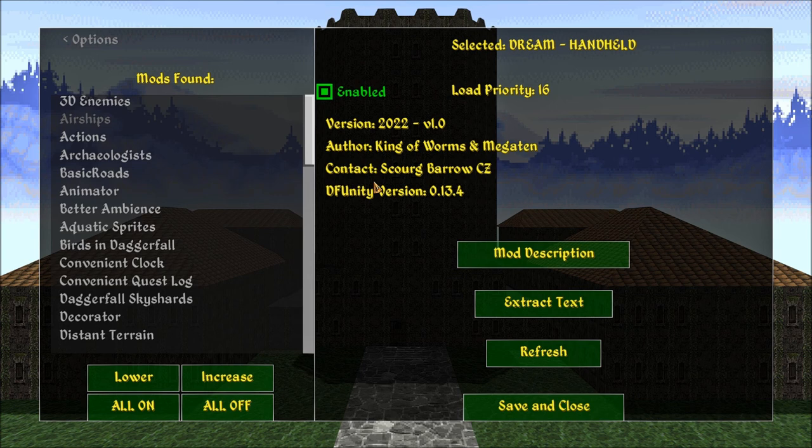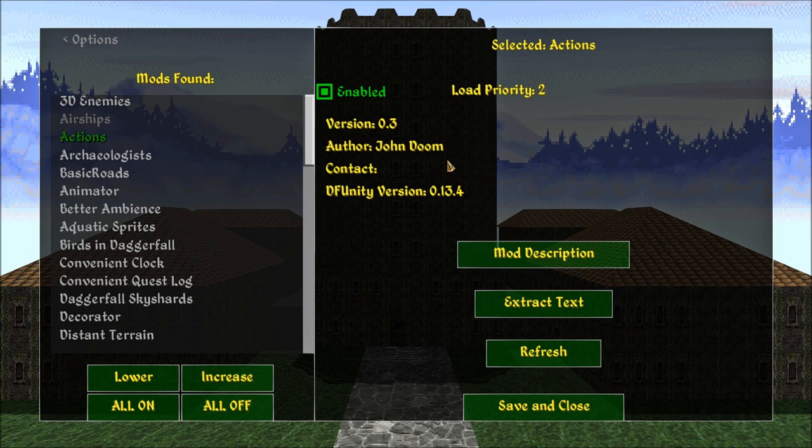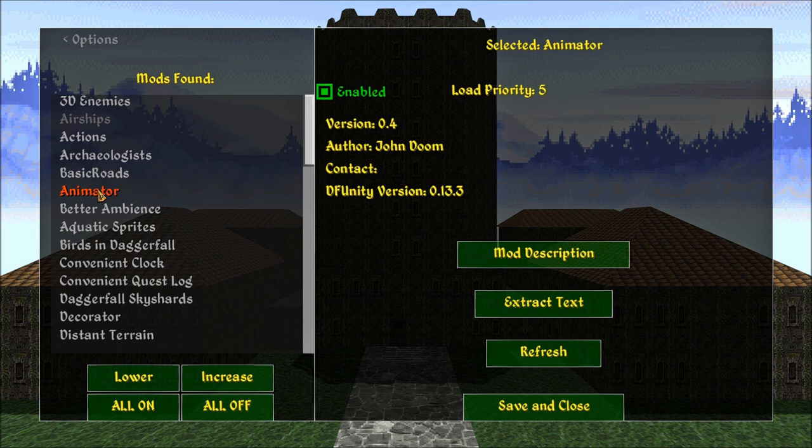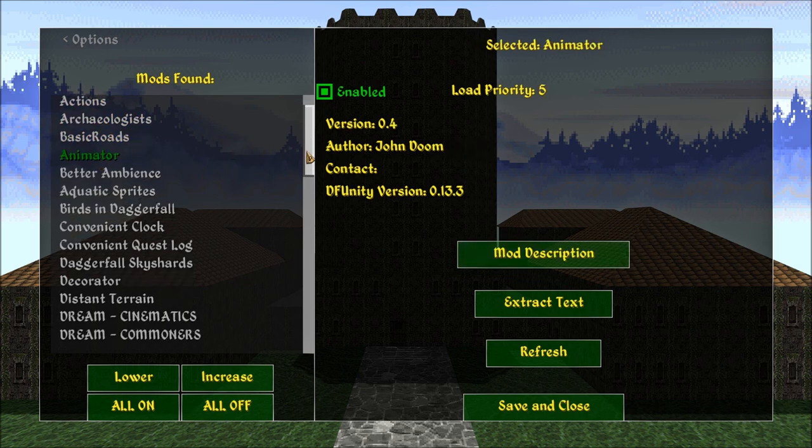A lot of these mods I've updated. This is new — this is the Actions Framework. This can be used during quests. I needed this for two other mods that I installed — it's a required Actions Framework dependency. Also here is the Animation Framework, which is required for the 3D Enemies. You have to have that installed as well — that's new.